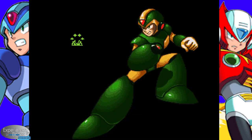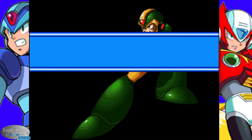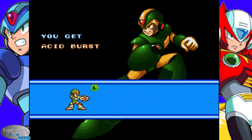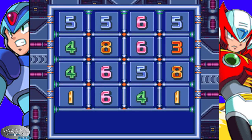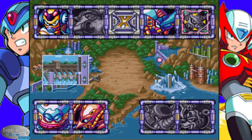Hopefully I'll get a chance to show that off a little bit later. But anyway, Toxic Seahorse is down. We have his weapon — the Acid Burst ability. Easy peasy lemon squeezy — that is another boss down. Acid Burst doesn't really give us anywhere to open stuff in the previous stages.